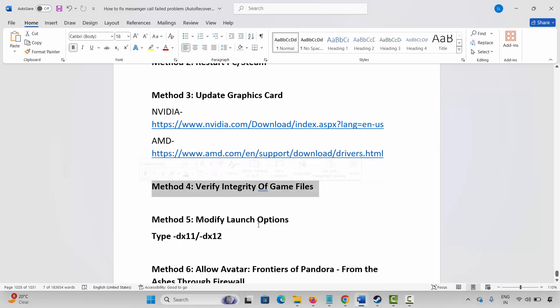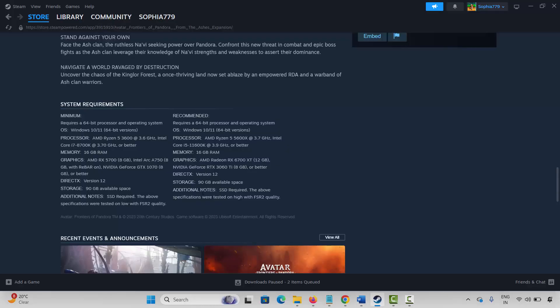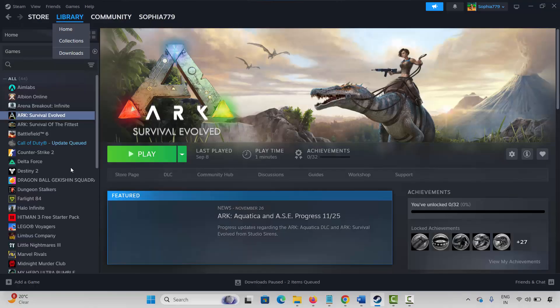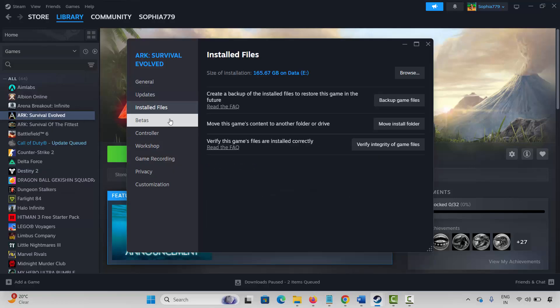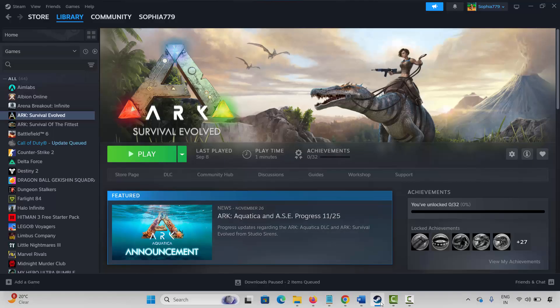Next solution is to verify integrity of game files. Go to Steam under the library section, select your game. Right click on it, click on properties, click on installed files, and then click on verify integrity of game files. This will take some time. Once the game files are verified, try to play the game and check whether it's working or not.